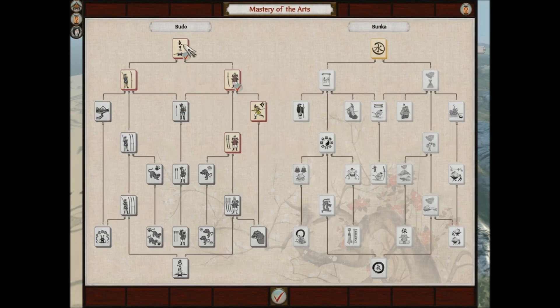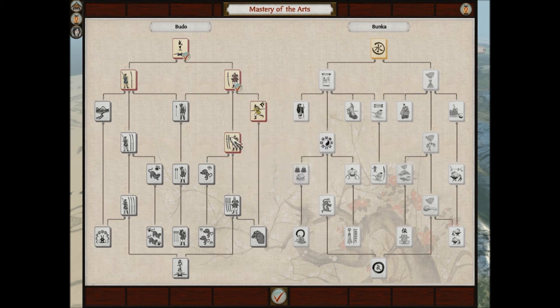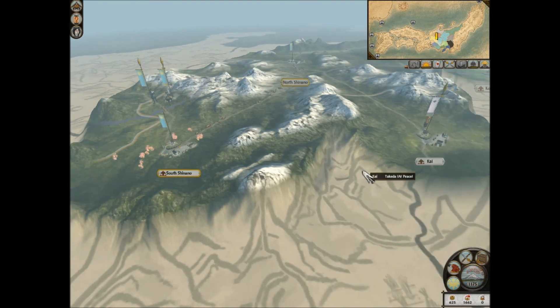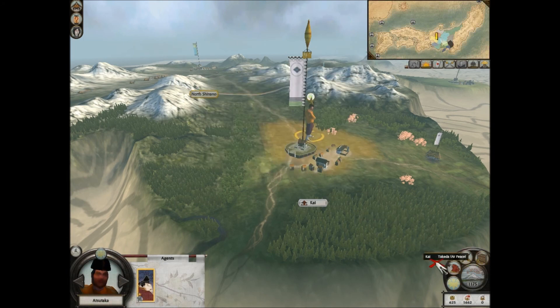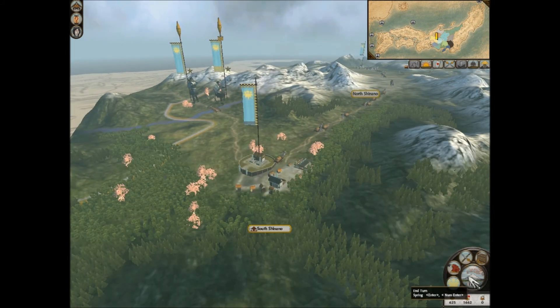In the Master of the Arts panel, we already have Budo - plus one defense for all units and plus two charge bonus - and Bushi - plus two charge bonus for all units and enables the Bushi School. I'll go for Chinese Learning next: that gives plus four to diplomatic relations and increases trade income by ten percent. That's pretty much all I can do for right now. Eventually I'll request allegiance from these guys - maybe next turn I'll request their alliance and then their allegiance. Alliance and allegiance are different, remember.